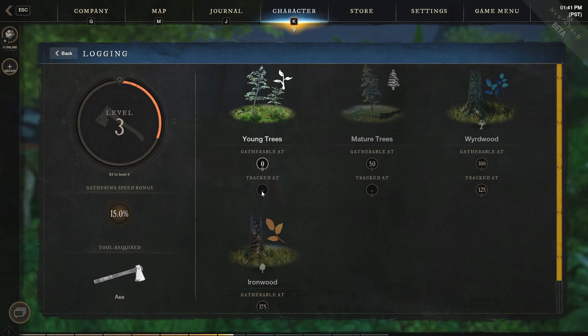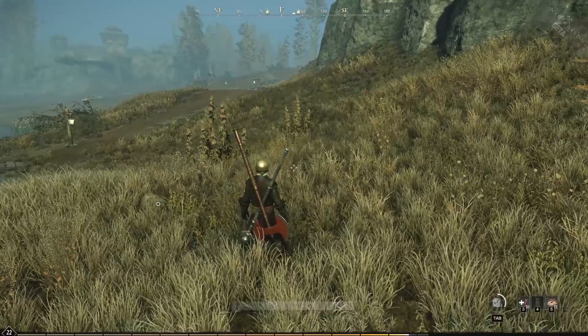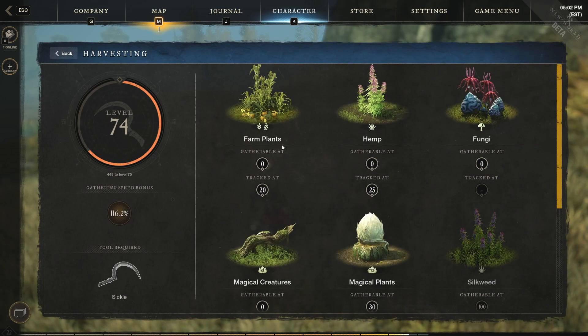I'm going to sign into another account and show you what the tracking system means and how it works. So I've logged back in with my higher level character. I'll hit the K key and under trade skills you can see my levels are much higher. Under harvesting, as you harvest it shows you what plants are gatherable at what levels. Farm plants are gatherable at level zero and tracked at level 20, meaning once you hit level 20 of harvesting they'll start showing on your compass.